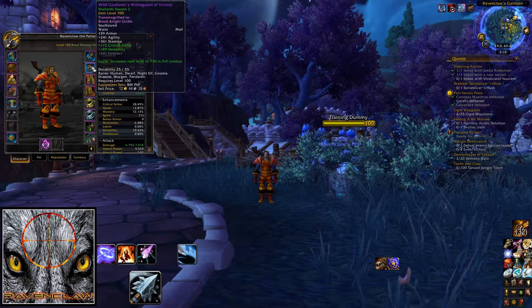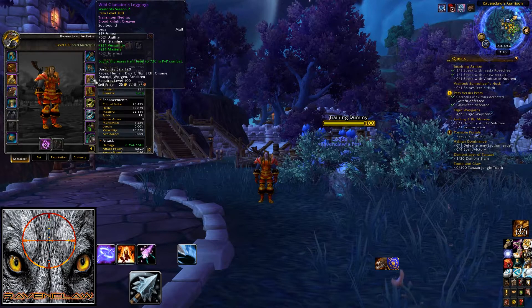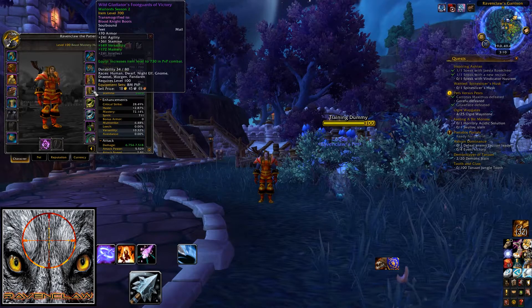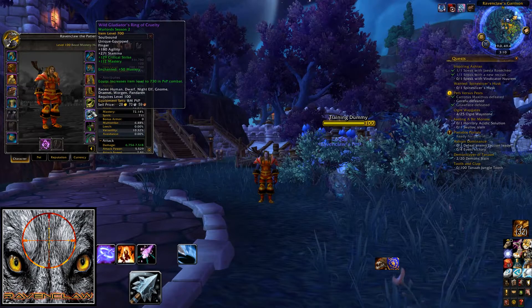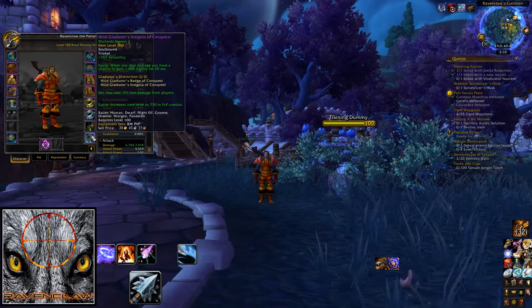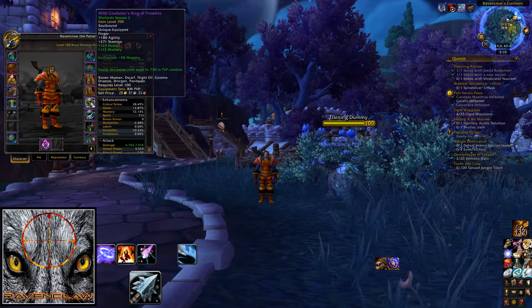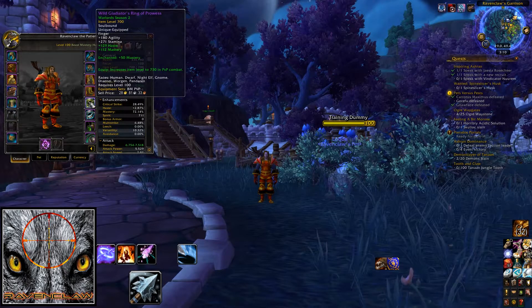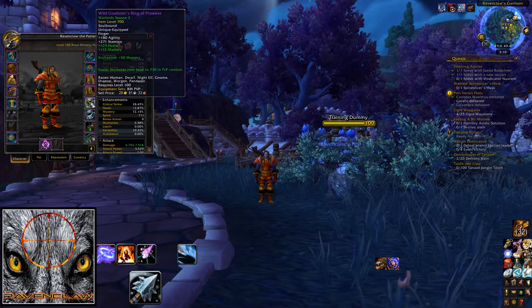I could be wrong, but this is what I've stacked and it's been working well for me so far. For enchants on your neck, rings, and back piece, you want to go for mastery, but there are people out there who go for versatility. I'll leave this one up to you — try both if you've got the cash and see which one you feel is the best.